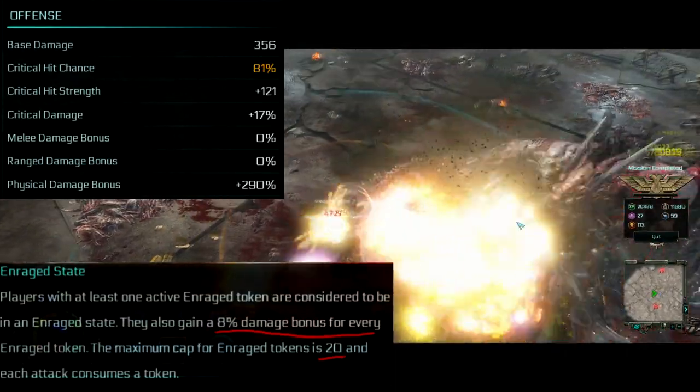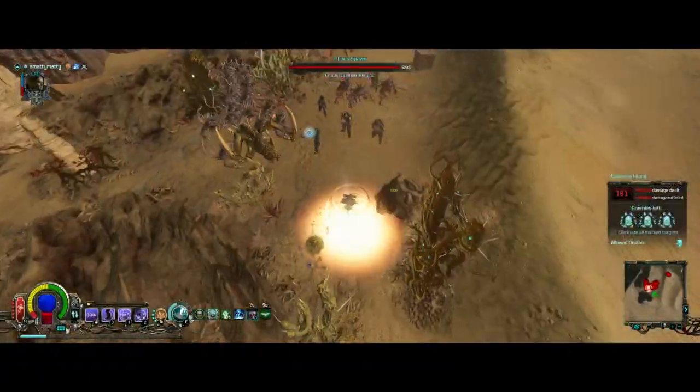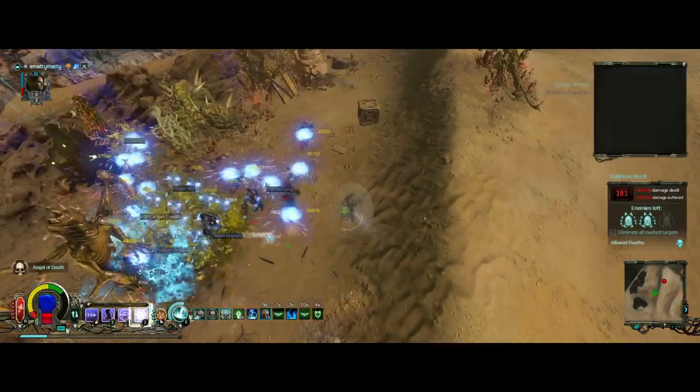This build melts through elites like butter even in plus 10s, and it can survive really well with a ton of leech, damage reduction, and shields.